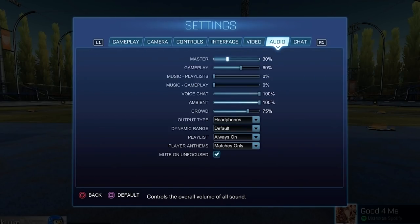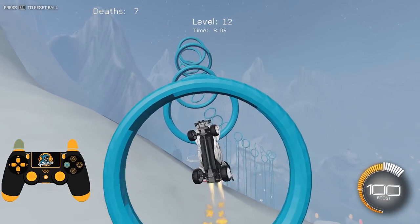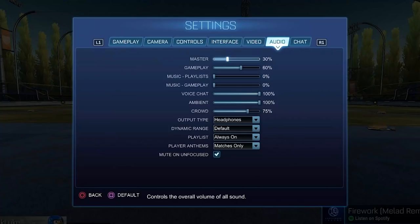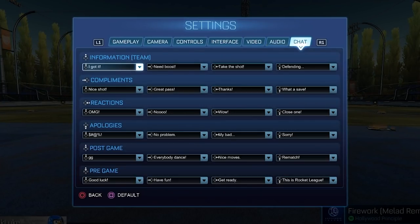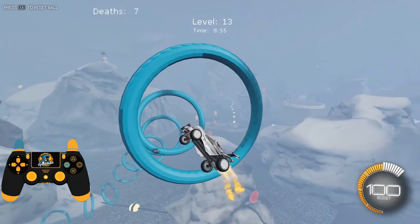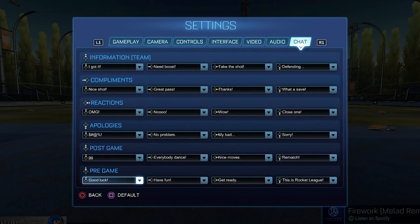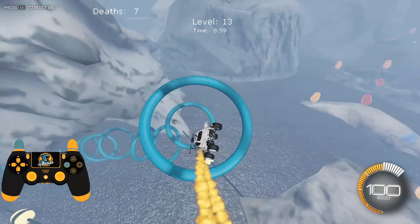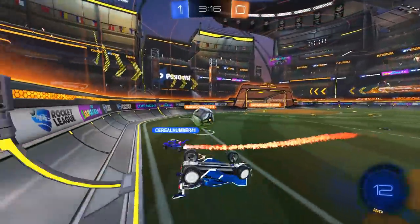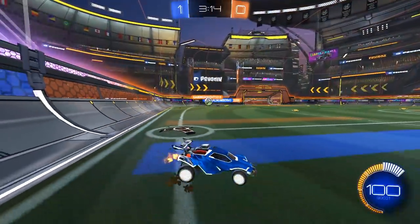Moving on to the last two tabs — audio and chat. Audio is completely subjective; these are the settings I have so that audio is well-balanced when I stream, but just modify these as you go. Most importantly, the chat tab — this is used to customize your quick chats in Rocket League. Let me know in the comments if you want to see the ultimate quick chat tutorial. But in all seriousness guys, I really do hope that was helpful.